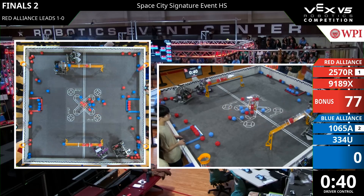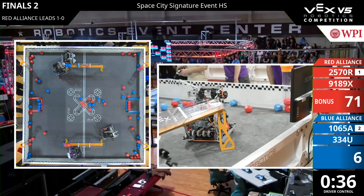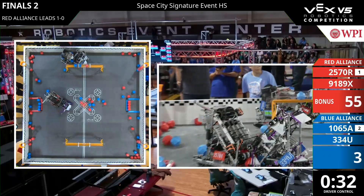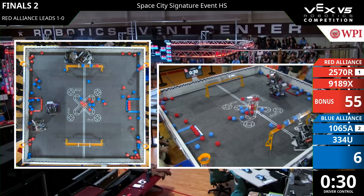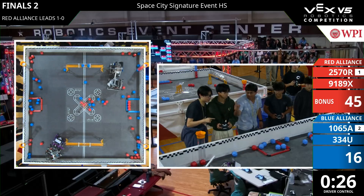We got 40 seconds left in this match. 1065A — Sonny gets free in, but 989X is trying to block it. Sonny's not going to let that happen. Sonny looks like he's trying to push right into the control zone. Push, and they get it. They get that control bonus match, and get that de-score.